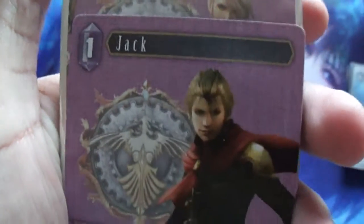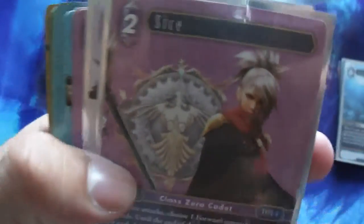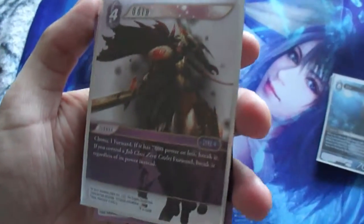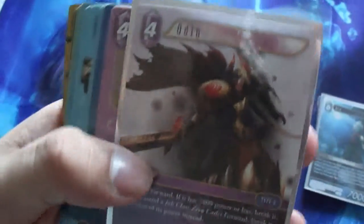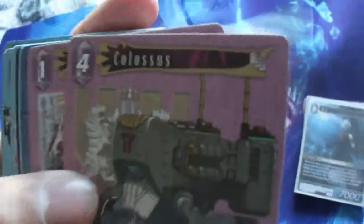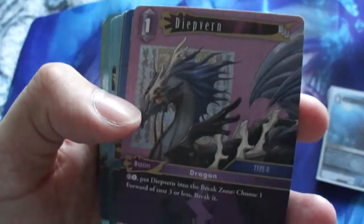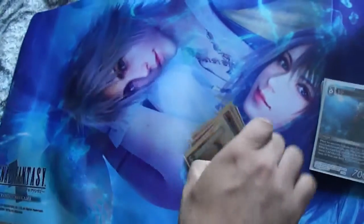Next I got Jack — he's very cool also, but he's not in my deck. I also have Six. And then Odin! Who remembers him? Odin is a summon from a lot of Final Fantasy games. Then Colossus — I got so many of these. And then I have Diver — I have so many of these too. And that's it for the Lightning.